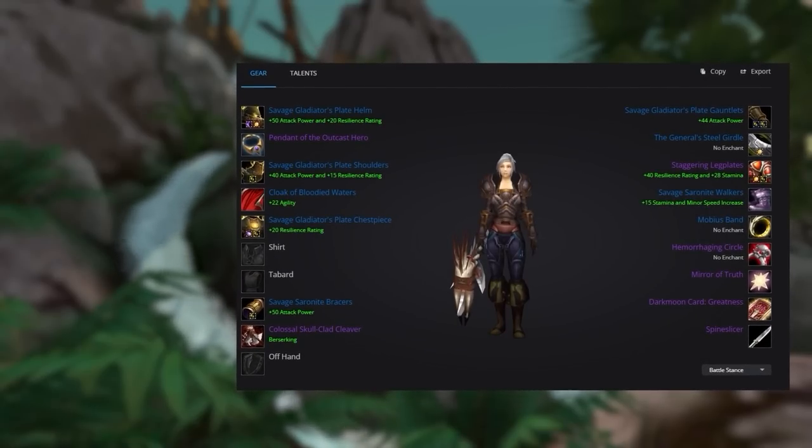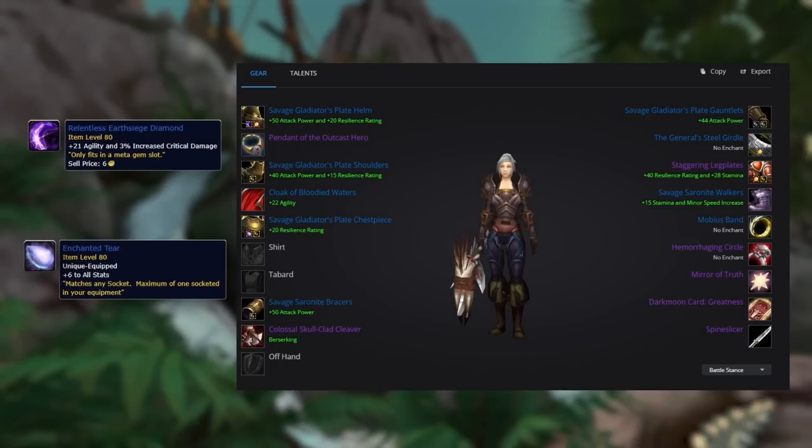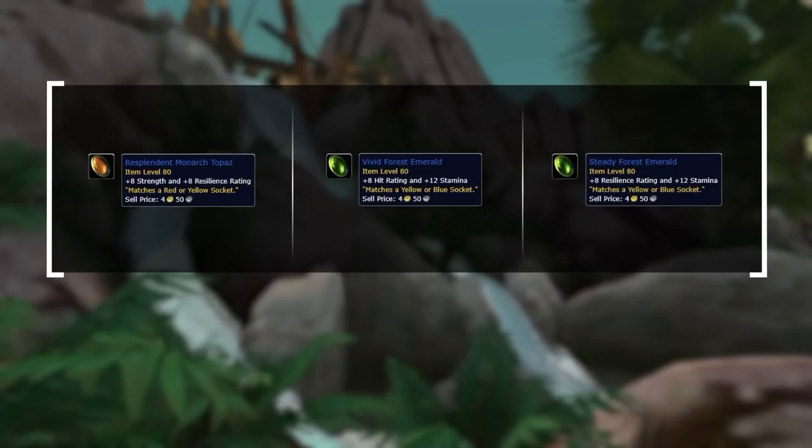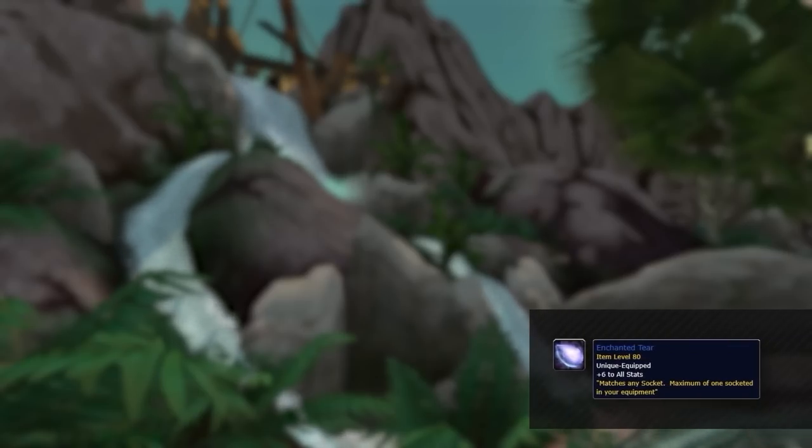Your gems and enchants should be exactly as shown — the best enchants for this stage and gemming for resilience to make you more tanky. The helm should include the Relentless Earthsiege Diamond, which is best for your DPS, and you'll need the appropriate gems to activate it. For the rest of your gems, mainly use Mystic Autumn's Glow to gain as much resilience as possible. This can be prioritized over any socket if the bonus isn't great. For red sockets use Resplendent Monarch Topaz, and for blue sockets use Vivid or Steady Forest Emeralds depending on whether you need hit rating. Always include an Enchanted Tear as one gem slot for extra stats and to help meet meta gem requirements.